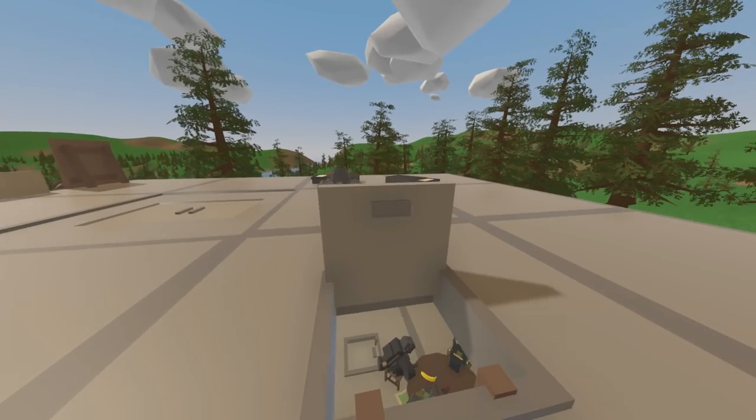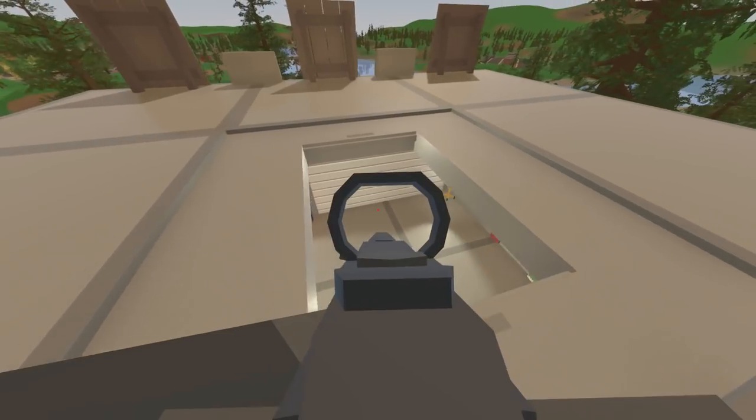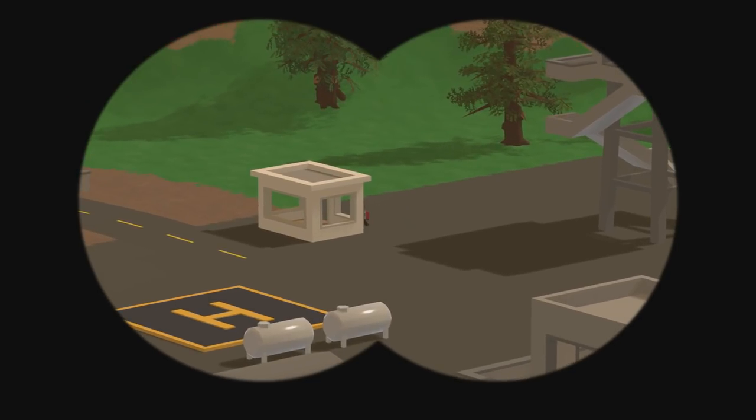Here is the roof — this is where we can defend the base from best. We have our beds up here as well and also this door. If someone wants to get into our base, we can go to our beds and shoot them from there, which is pretty cool. Not a bad looking base at all.